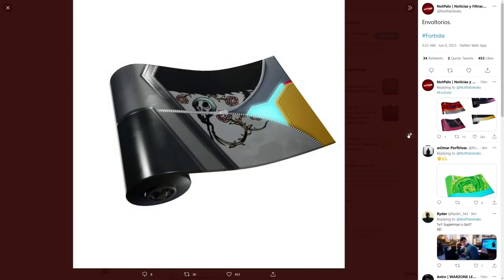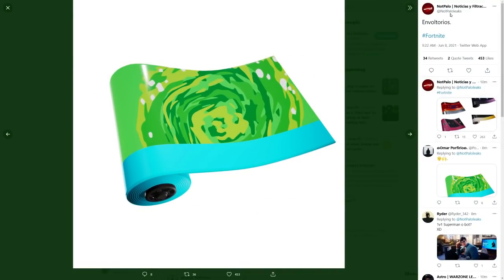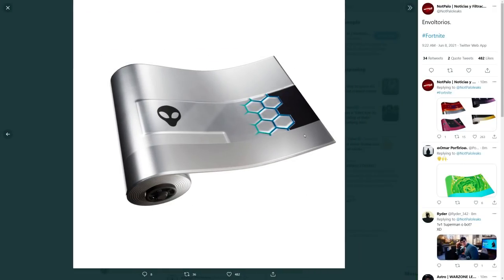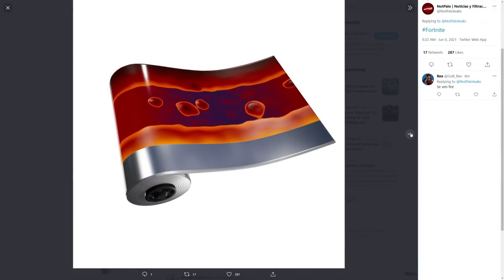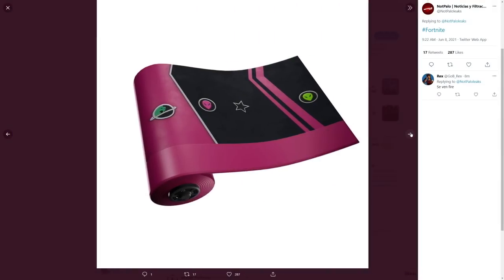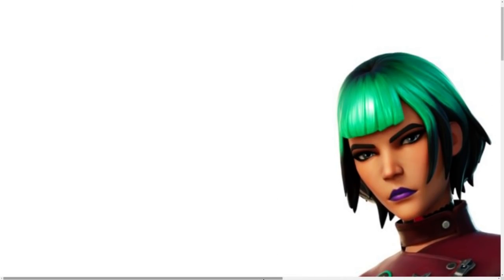These are some pretty cool wraps leaked by NotPaulWow Leaks on Twitter. We have a Rick and Morty wrap — really, really cool — and an alien wrap, super nice. There are more wraps here too. This season actually has potential to make me play Fortnite again, which is super cool.